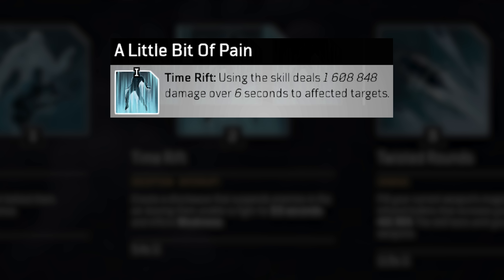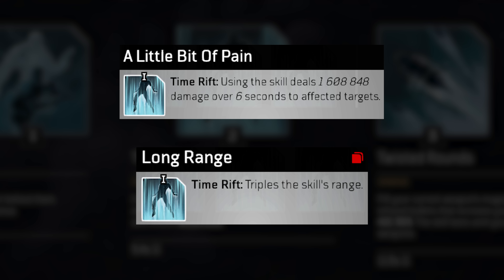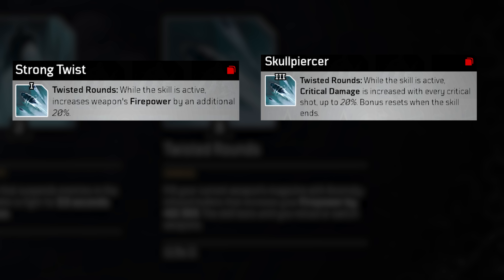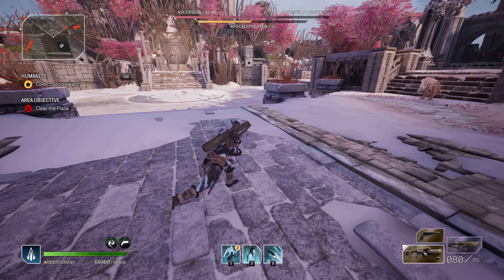Moving on to Time Rift, I'm using A Little Bit of Pain, which is actually insane with all the anomaly power we are stacking. Shout out once again to Nick Chu because I wouldn't have known about this mod if it wasn't for him. Then we also have Long Range, which makes Time Rift way, way bigger — really amazing for add clear, and with A Little Bit of Pain combined you can just kill the adds or even Elites with only Time Rift. For boss farm I do not recommend Long Range though, but keep A Little Bit of Pain because the damage is actually really impressive even on bosses. For Twisted Rounds we are using Strong Twist, which gives 20% firepower increase — definitely a must have. Then we have Skull Piercer that increases crit damage, and it comes on Shield Beast's chest so we can't swap it out. We also have Anomalous Caliber, which increases your resistance piercing and synergizes really well with some other gear mods we'll cover later.